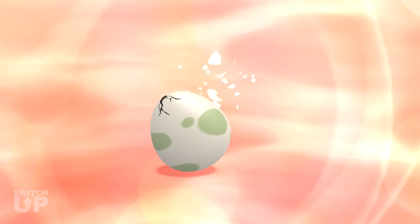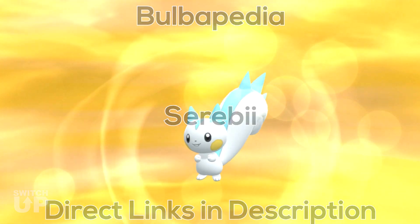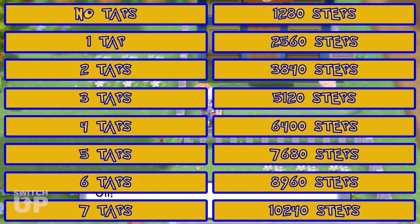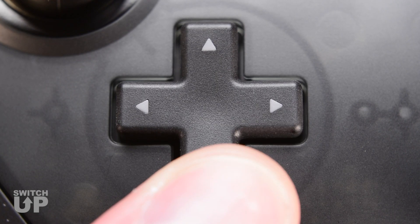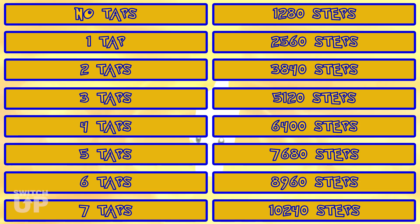The number of steps required to hatch eggs differs depending on which Pokémon you are hatching. You can find info on every Pokémon on sites such as Bulbapedia and Serebii. You must set the correct number of steps for the Pokémon you are trying to hatch. There are eight different step values to choose from. By default the Switch Up will be set to 1280 steps unless previously changed in the shiny training mod. Increase steps with the up d-pad or decrease with the down d-pad. Tap down until you reach the 1280 floor and no longer feel a rumble, then count the number of times you tap the up d-pad.